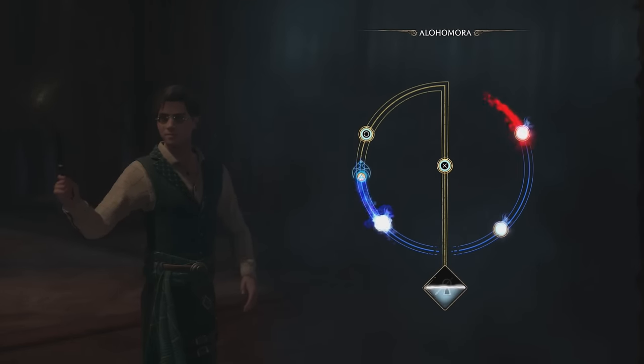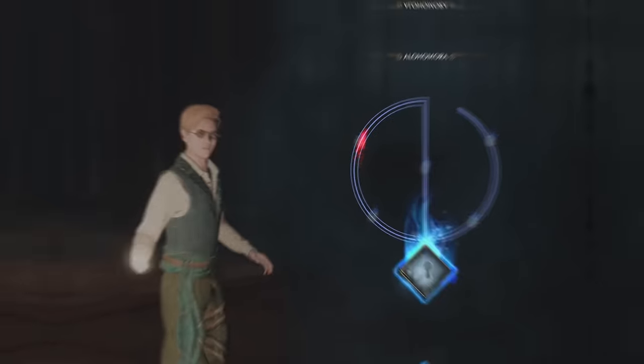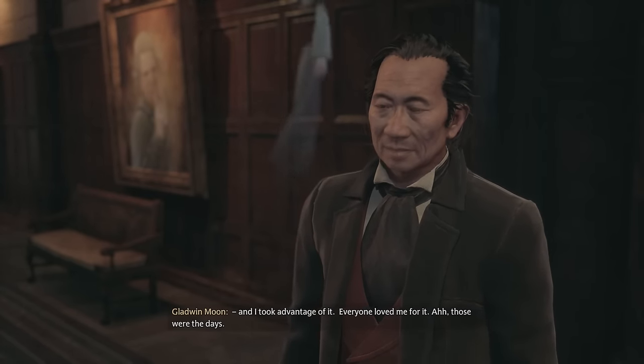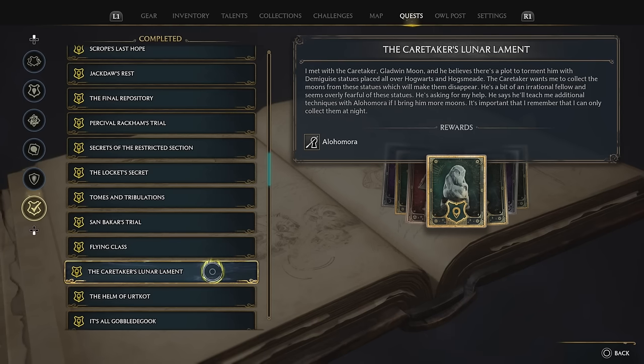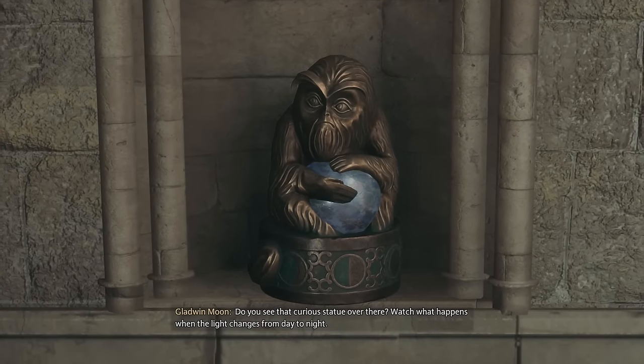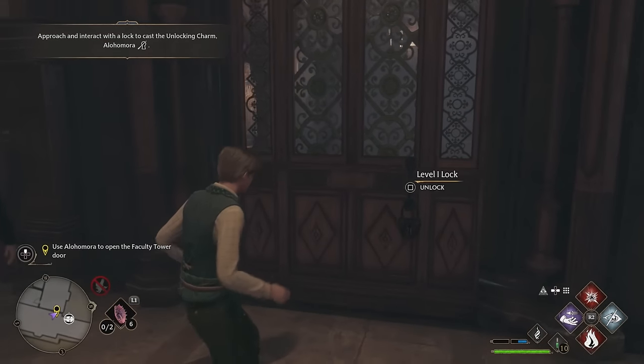First, if you don't have it already, you obviously need Alohomora, a spell used to lockpick doors. But this spell isn't acquired until a decent depth into the game, where you'll need to complete a main story quest called the Caretaker's Lunar Lament. The Caretaker will task you with hunting down Demiguise moon statues, and very early on — literally at the start of the quest — you run into your first lock.